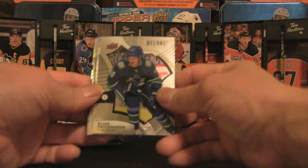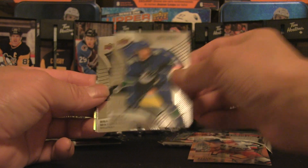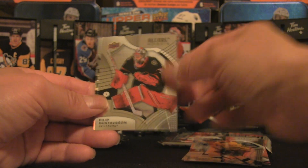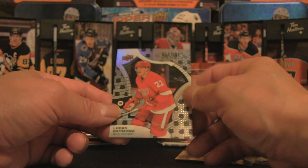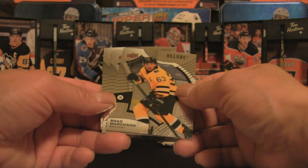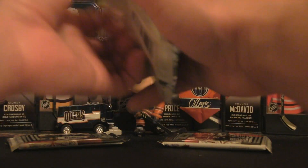Pack two: we've got Elias Pettersson, Artemi Panarin — the Breadman — not a rookie of course. Then Brock Boeser, some stock declining for that player; Brad Marchand, everybody's favorite. Philip Gustafsson is a rookie card, followed by Lucas Raymond — one of the key rookies with the variation. I don't have his regular rookie card, so that's definitely a hit in my books.